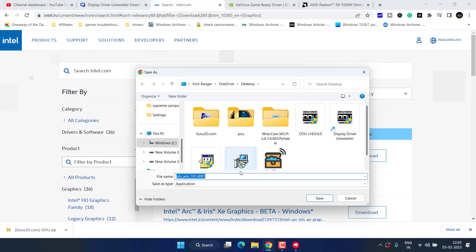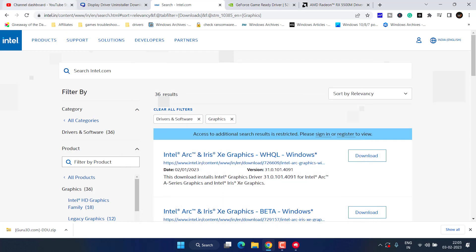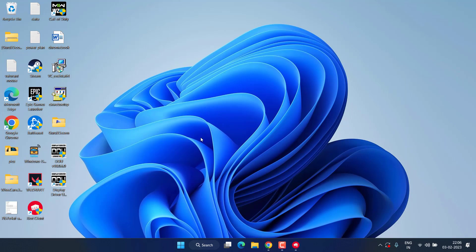Click Download Now to download the drivers for your graphics card. Once downloaded, go ahead and install it just like you install any program on your PC to fix the issue of D3D11 compatible GPU is required to run this engine.